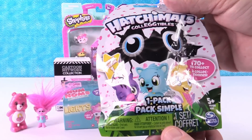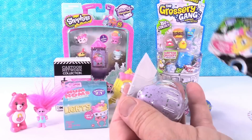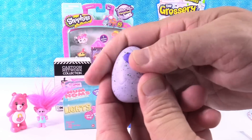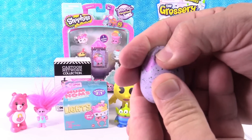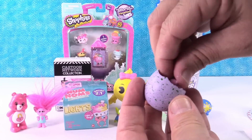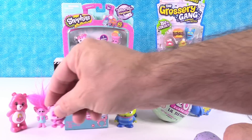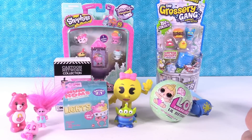I'm going to open the Hatchimals collectibles, season one. You get one surprise egg in here. I'm hoping to get somebody from Giggle Grove or the river. That is Giggle Grove, I think. If it's from Giggle Grove I'm hoping to get the panda or the dragon. I got the panda! Good job. There are over 70 in that collection to collect and I called it — Giggling Panda Bear. Maybe the panda's giggling because it knows Secret Bear's secret.